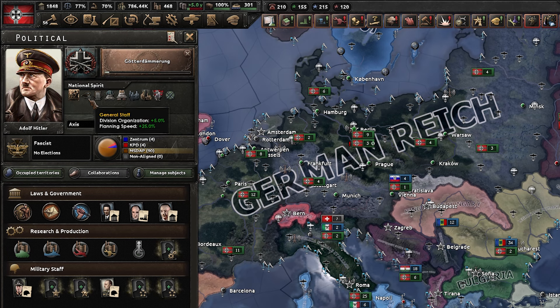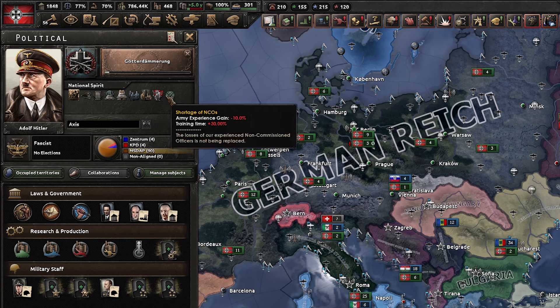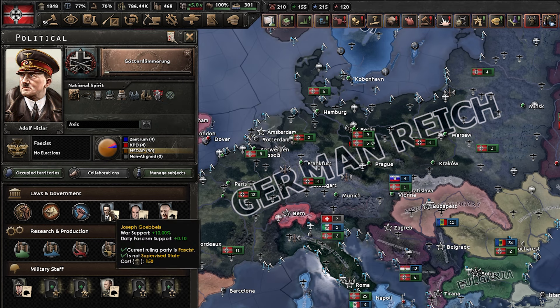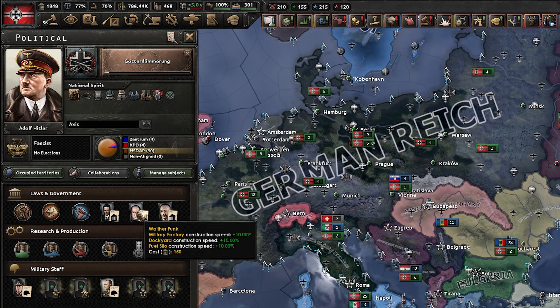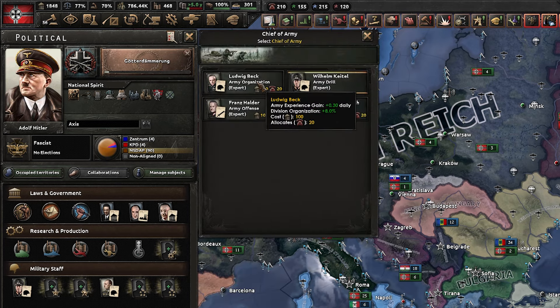We have 700,000 manpower at the moment so it's not too bad. National spirit wise: Atlantic wall construction, coastal forts — that's good. There's also a land fort one as well which is also good. Medium casualties minus six to recruitable pop isn't ideal, and then the two national spirits — shortage of air force and shortage of NCO — which we can get rid of. We've got Goebbels, military, non-call, that's fine. We'll get rid of the army chief because we don't want drill.